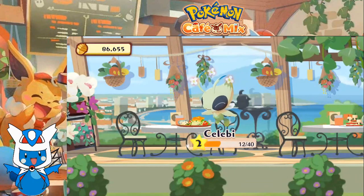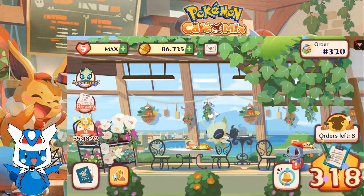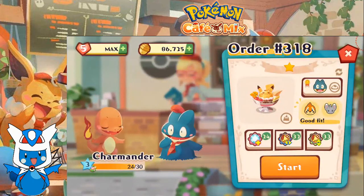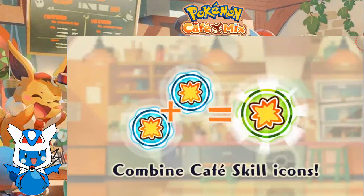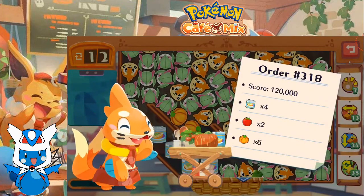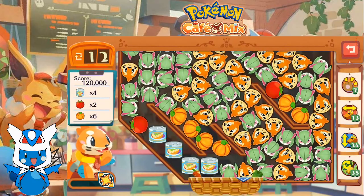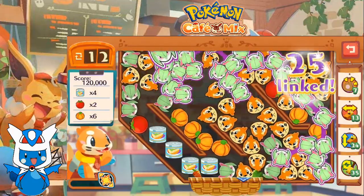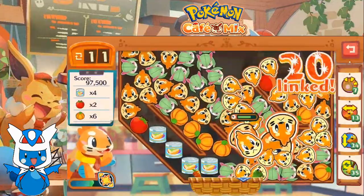That brings us to order 318. Charmander wants some flan — Weavile, let's go. We got 12 moves, gotta score 120,000, get rid of 4 fruit, 6 pumpkin, and 2 tomatoes. This is gonna be interesting — this is all about skill usage.